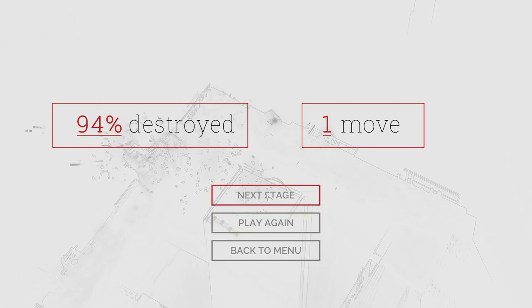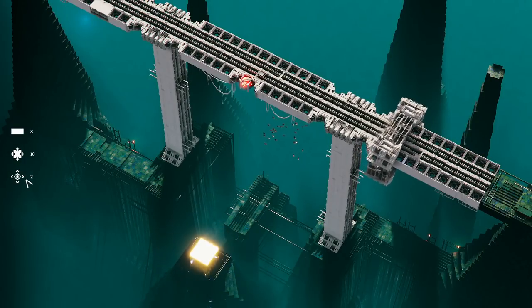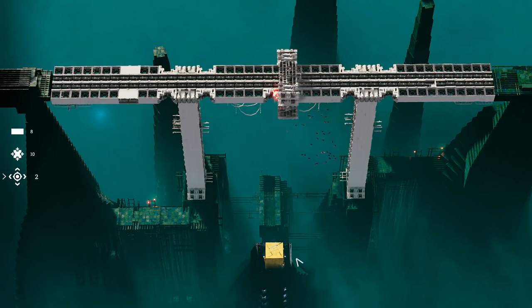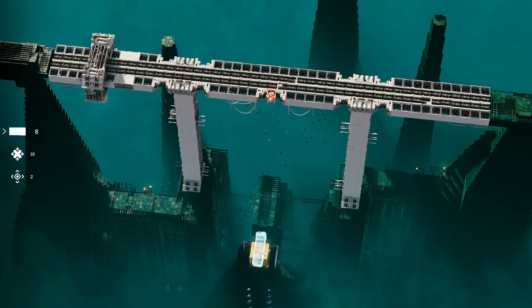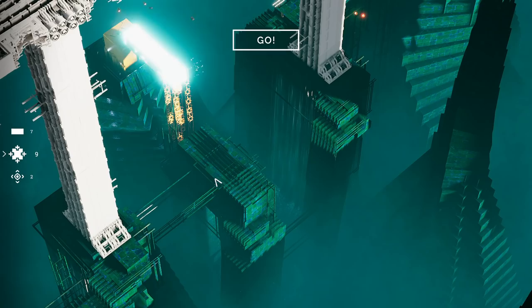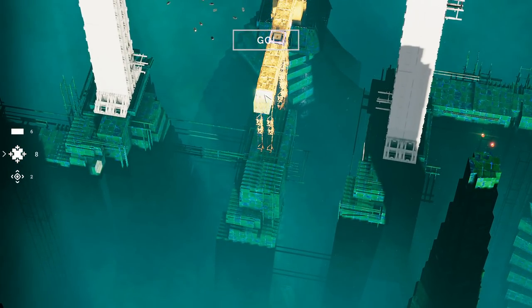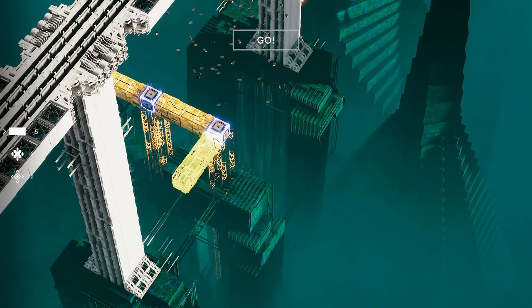It kind of reminds me a little bit of Teardown in some ways — the buildings crumbling and that sort of thing. If you like Teardown, here of course we don't have vehicles we can drive through stuff, but we do have other things we can do — like bombs. What we're going to have to do is build out till we get across here and then place bombs either side, blow up the bridge support, and then the whole thing should come crumbling down — that's my best guess as to how this is going to work.